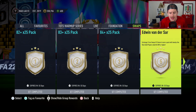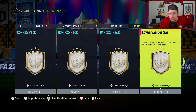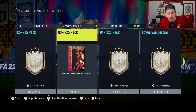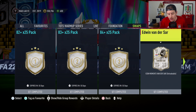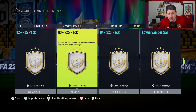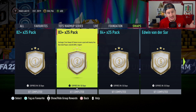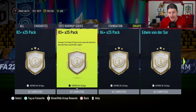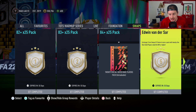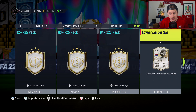This Van der Sar is one of the best keepers in the game, and I think he's ridiculous value for five tokens — very easy to get. You could get Van der Sar and still have four tokens left over. You could do the 84 by 25 and the 82 by 25 within the first month if you wanted. And then obviously Team of the Season goes for more than a month, so once the new tokens come out, you could save an 83 by 25 for Ultimate TOTS. I love this first page.